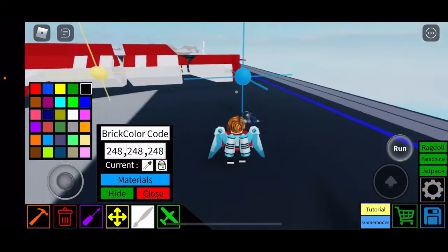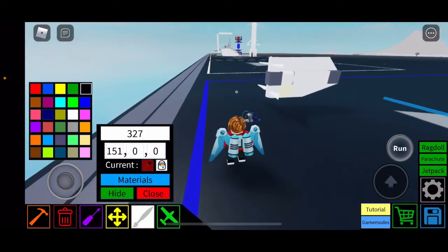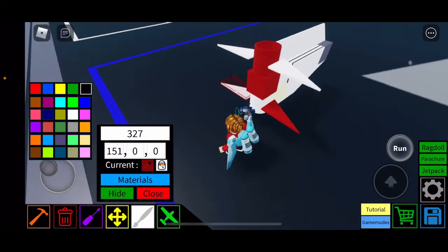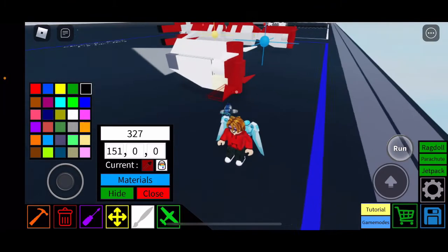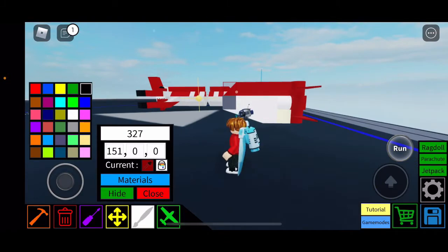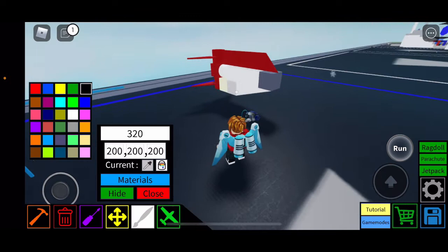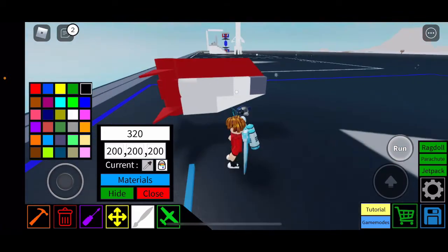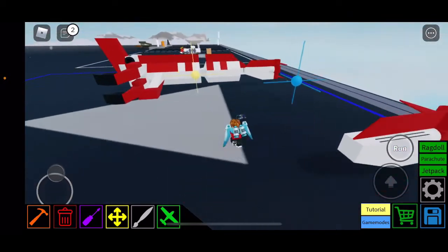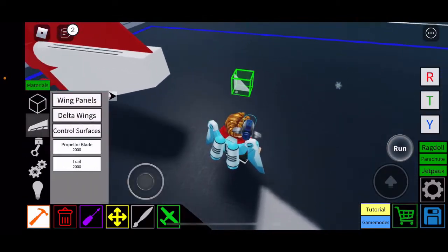Now we'll paint. For this specific shade of red, it's 151 on just the red channel — paint the tail section with that. For the rest of the body we want gray: 200, 200, 200. Color in the rest with that. There's the little tail done.